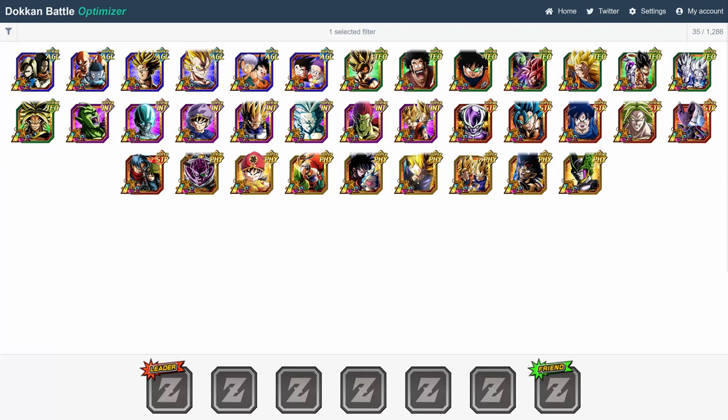Hey, what's up guys? I'm Tiger with Tiger Up Comedy, back with another Dokkan Battle video. And today, we're going to talk about the absolute best linking partners for all 22 of the summonable LRs currently available in the game.